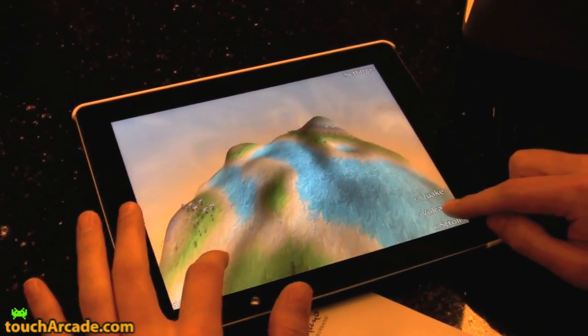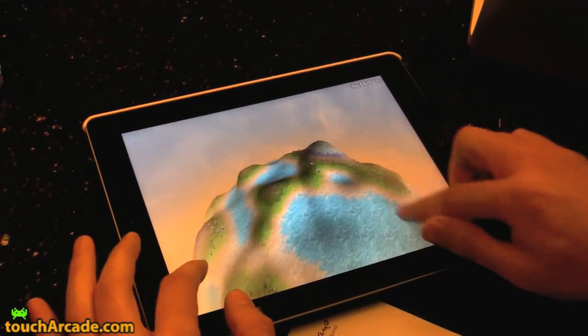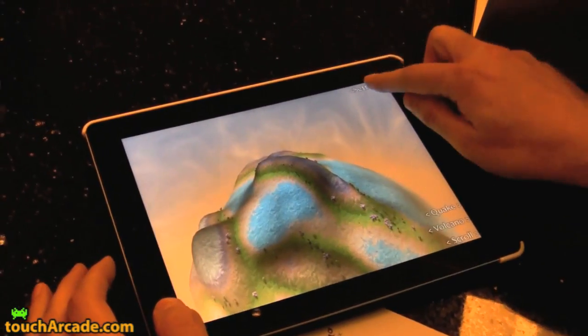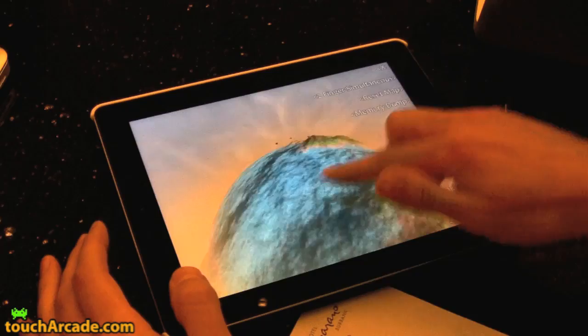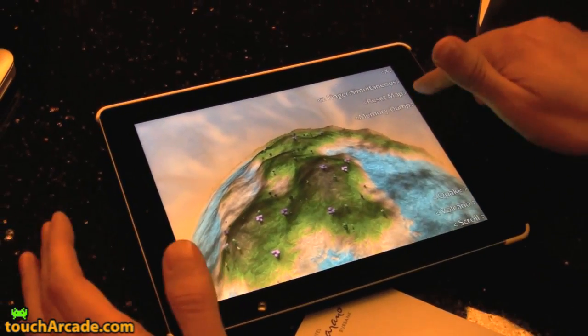So is the terrain developed by itself? The terrain basically will erode itself — like if you watch, I just have to find it. Does it start out as a ball of water? Yeah, I'll show you when I reset. It used to be just a ball of water, but now he's actually put some basic startup terrain in.